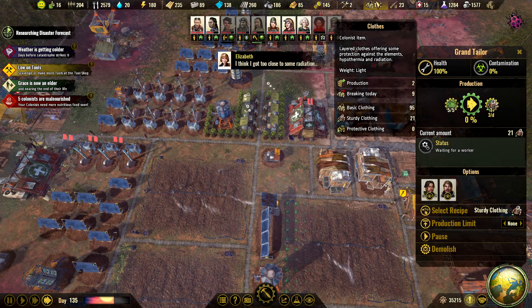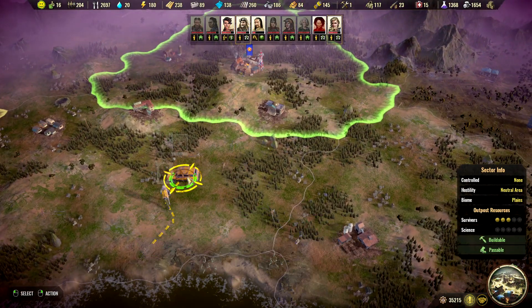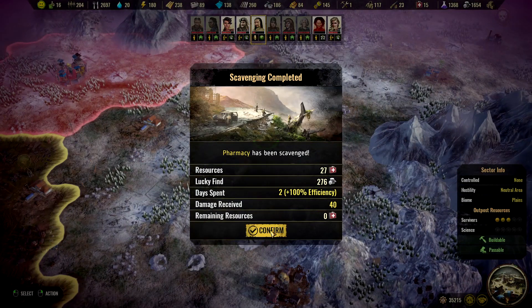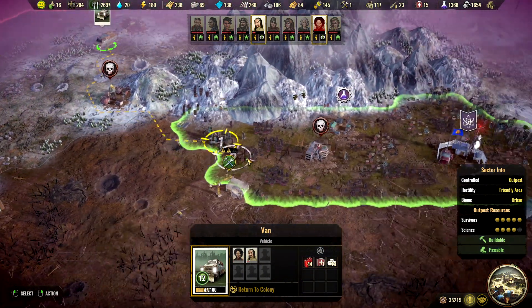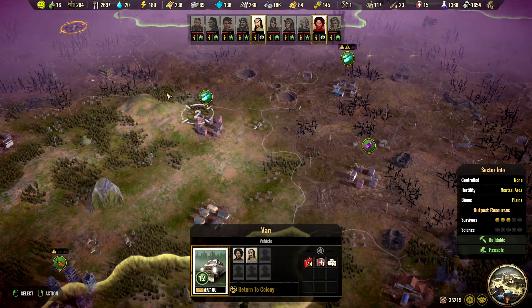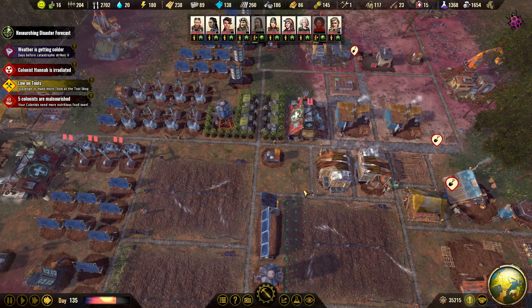Sturdy clothing is going up — awesome. Meat, tools, iron pills. We want some antibiotics and then we head home with all of these. Good stuff.